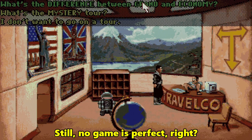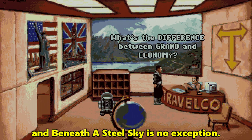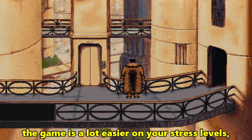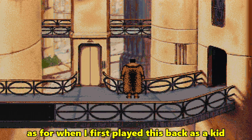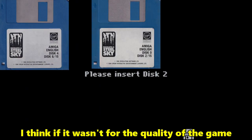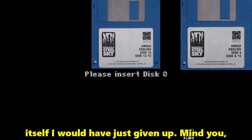Still, no game is perfect, and Beneath a Steel Sky is no exception. If you own an Amiga Mini, the game is a lot easier on your stress levels, as when I first played this back as a kid, the disc swapping soon became too frustrating. I think if it wasn't for the quality of the game itself, I would have just given up. Mind you, I had the same issue with disc swapping on Monkey Island 2, and that didn't put me off either.